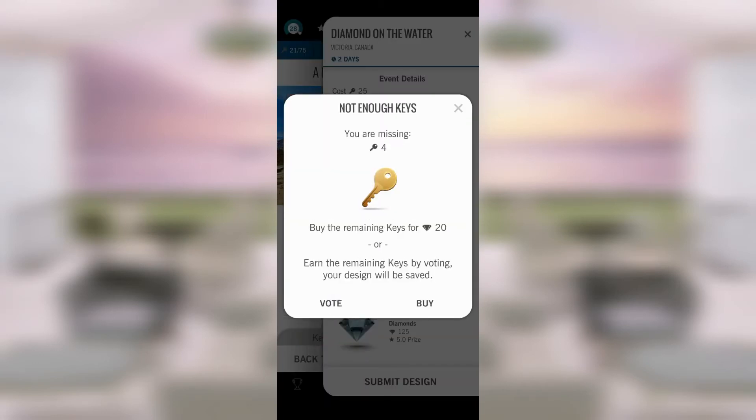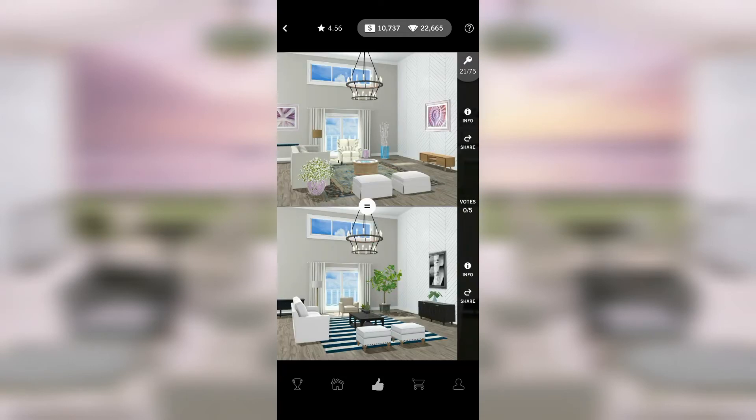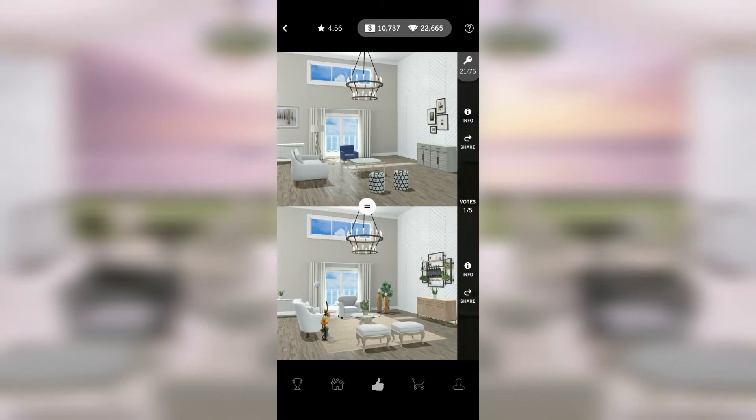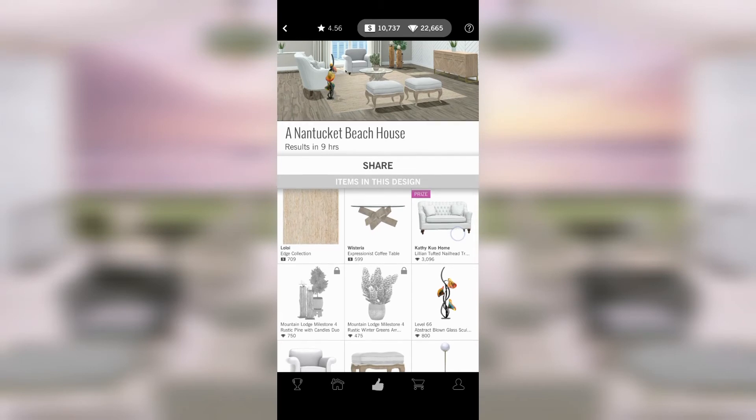In order to submit this we need to vote, so let's go vote. I love voting — I really like seeing what other people did. The room at the top: girlfriend, that was not a good choice of rug, it's just not working. The room on the bottom is not fantastic but it's a very well-coordinated design with a lot of thought put into it, so we're voting for the room on the bottom. The room on the top doesn't have a rug; the room on the bottom does and also has some interesting limited edition items.